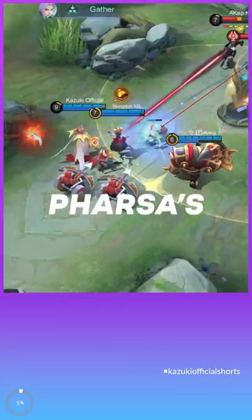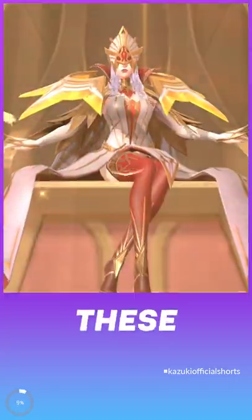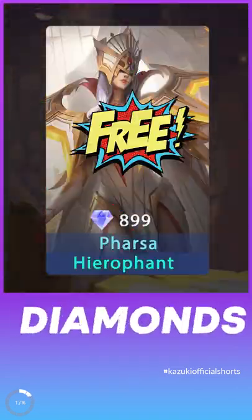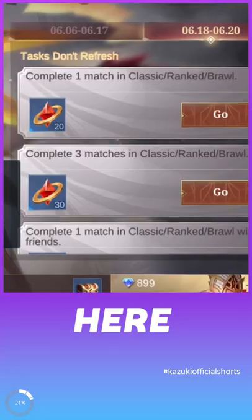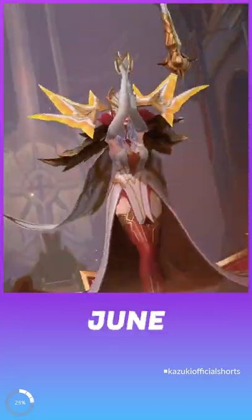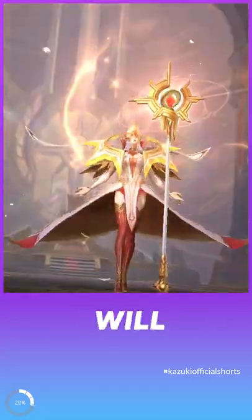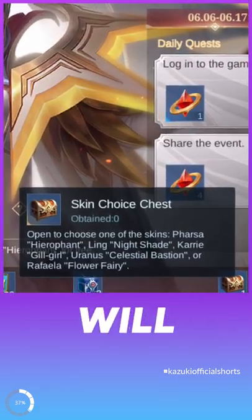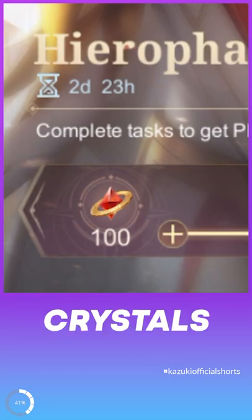Do you know you can get Pharsa's Hero of End skin for free? Yes, this skin is free and you will not have to pay 899 diamonds. There are bonus tasks here that will be available on the 18th of June. Completing these tasks will give you a total of 100 solar crystals, and this chest will be unlocked with 100 solar crystals.